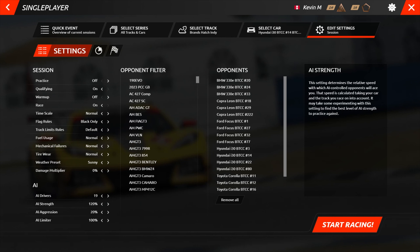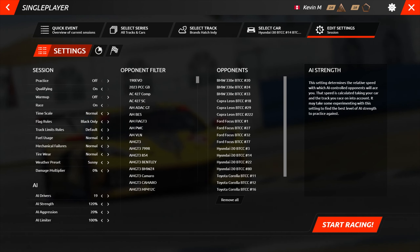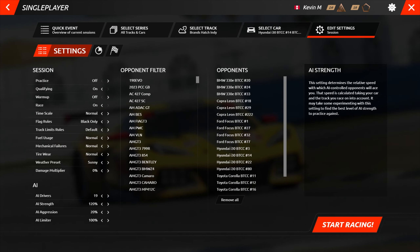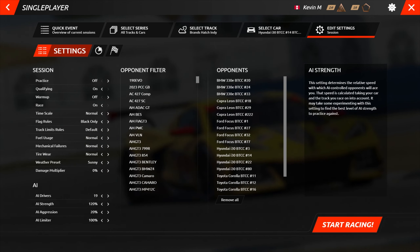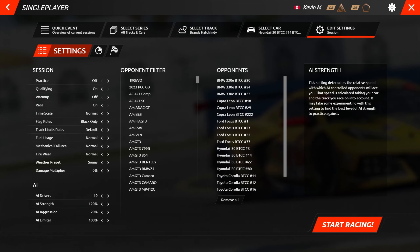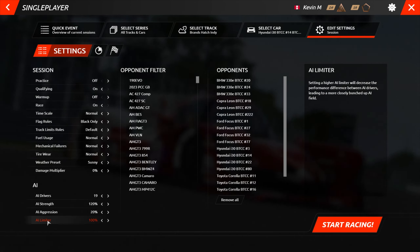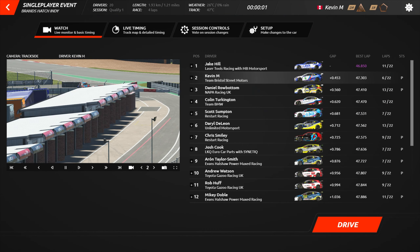To get the AI to do some pretty reasonable times around the track that matched up with the real-life times I saw over the weekend, I cranked up the difficulty to 120%. It had them going a little bit quicker than the real-life qualifying times I saw on Saturday, but I was kind of going faster than those times myself, so I needed to boost the difficulty a bit. AI limiter set to 100%, which will bunch the group of drivers together a little bit more on the track and make for some closer racing.